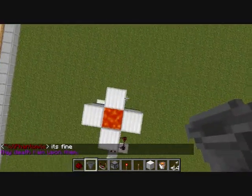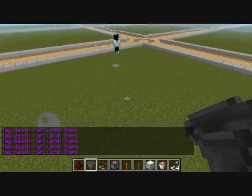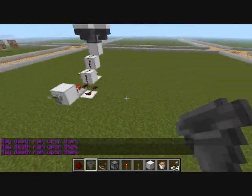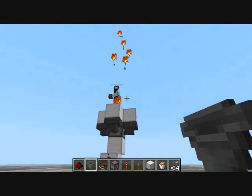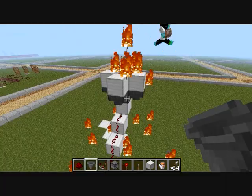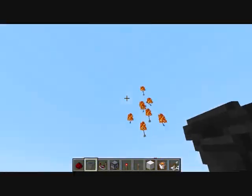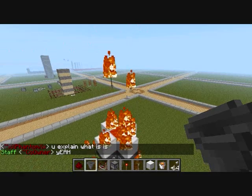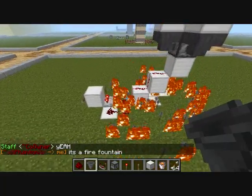I'll show you guys what it does. When you flick this lever — I don't know if this is gonna give me lag while recording — yep, but the arrows go up and the lava is right there. The hoppers take them back in, so it can pretty much do this forever.